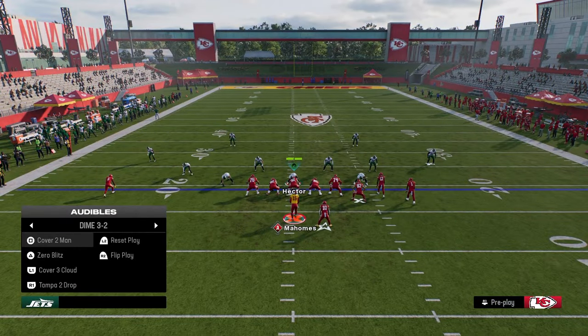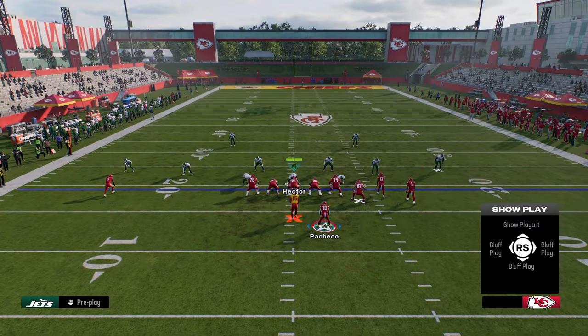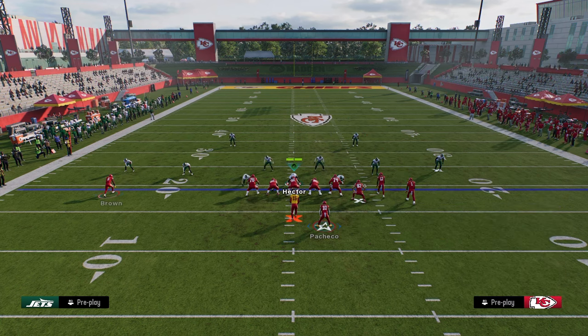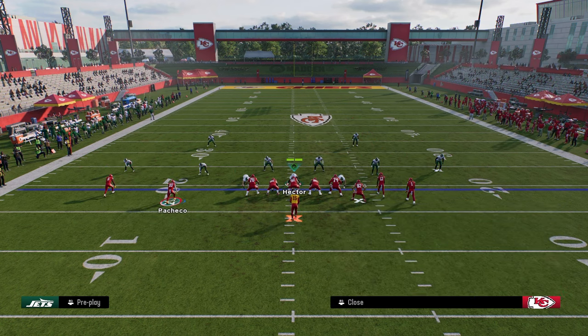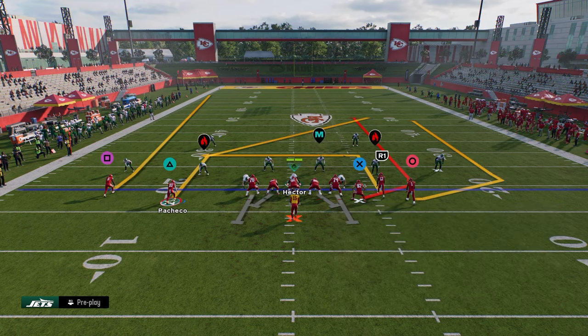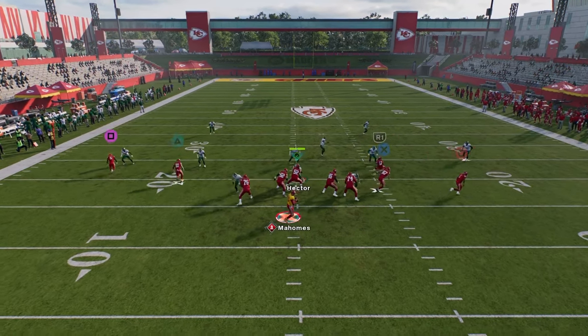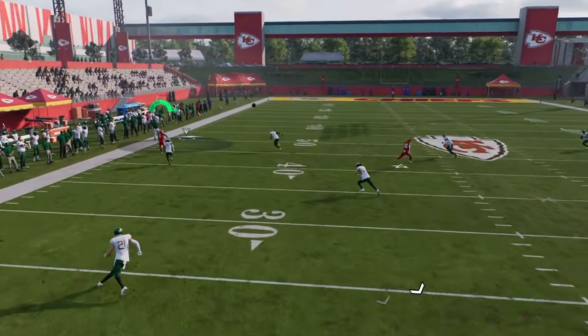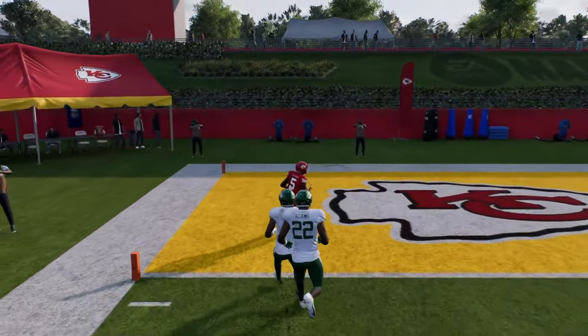One of the ways we can manipulate cover two is by taking advantage of that void, and one of the best ways is to use Verts Dig — because you want this glitchy wheel fade. We're going to motion the running back into the play, put him on a post running over the middle of the field, stem it up to about 15 yards, and drag the backside player. Against cover two, we really manipulate that deep half — and you can get that fade open for a touchdown.